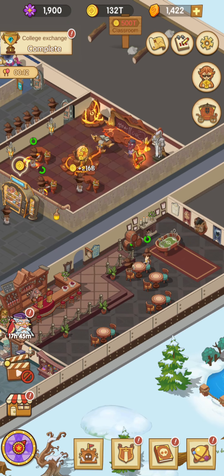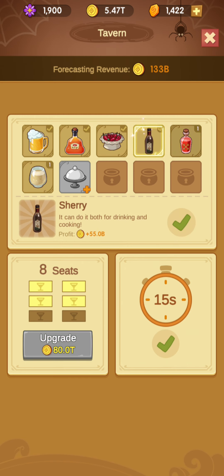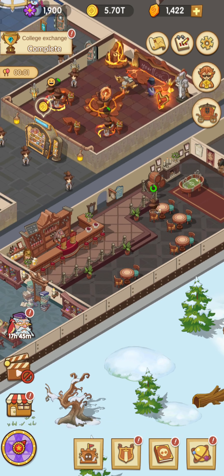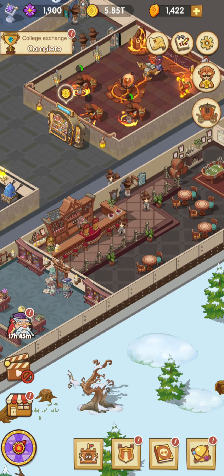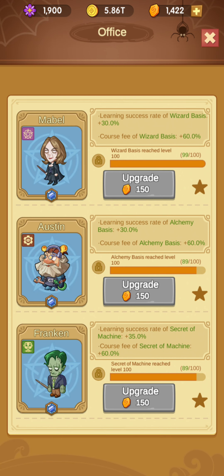Another thing — you should also try to focus on your beverages here. Let's upgrade it. Because they give you a lot of revenue too. Your pupils often go to have a butter beer. So that's another thing to keep in mind.